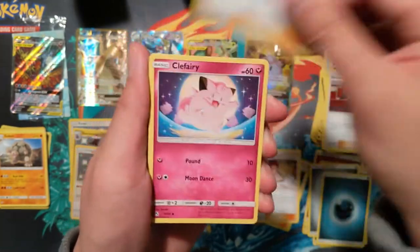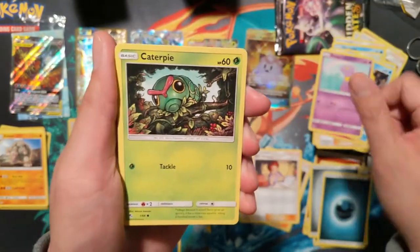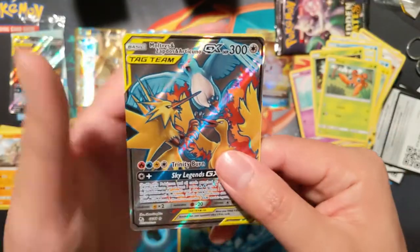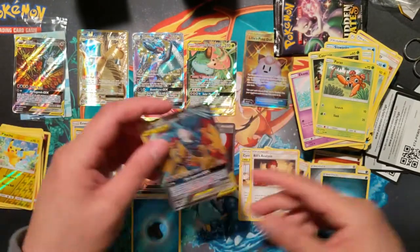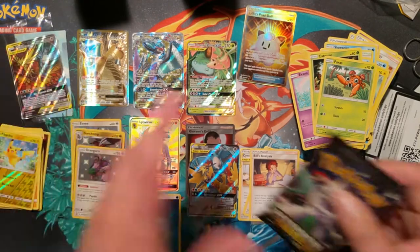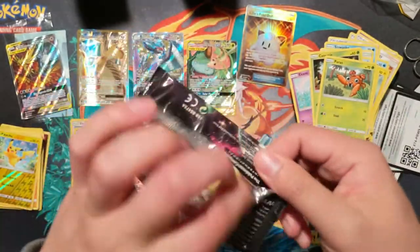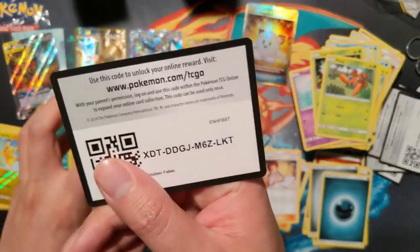Giovanni - for me it was just probably spending time with friends and family. At this point my family is kind of spread all over the place so it's not often that most of us can get together. Birds Trio Full Art - nice! Best birds, second best birds, then the rainbow one. Convince me otherwise. Here we go with our last pack for our amazing opening.